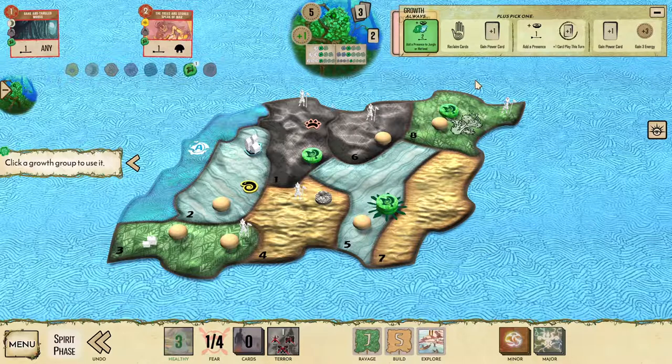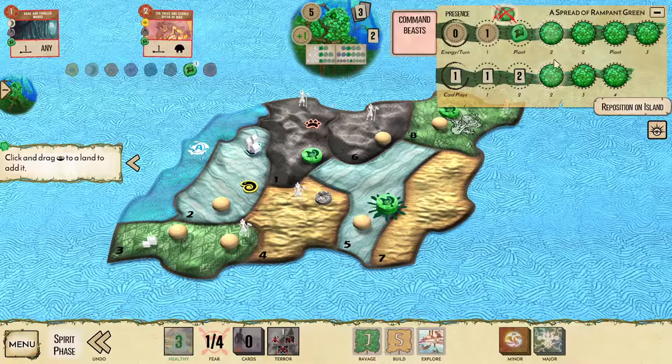If we got the right cards, we can sometimes just win this turn, usually on the ravage step. For example, if we had something like insatiable hunger of the swarm to generate a bunch of fear, destroy the city, and then on the ravage destroy the town in land three. But as it is, we don't have that.